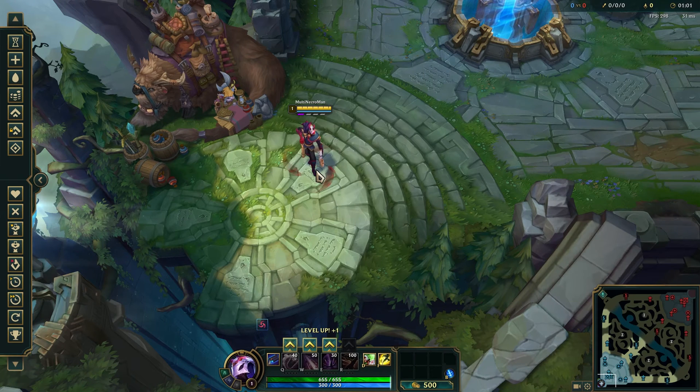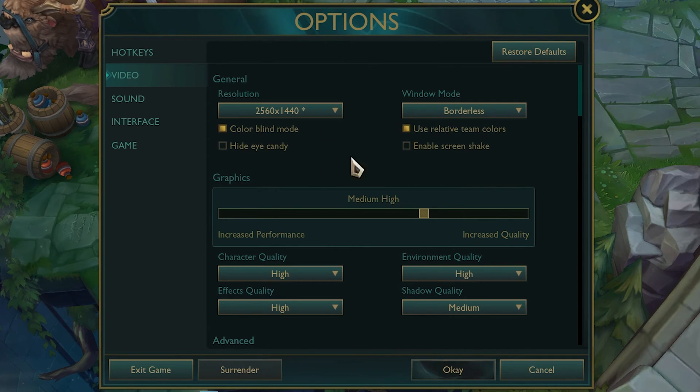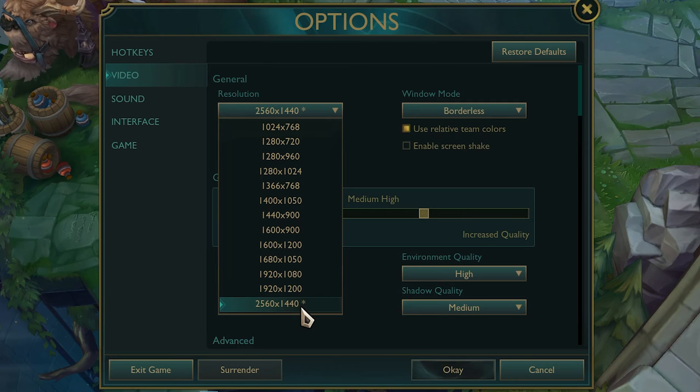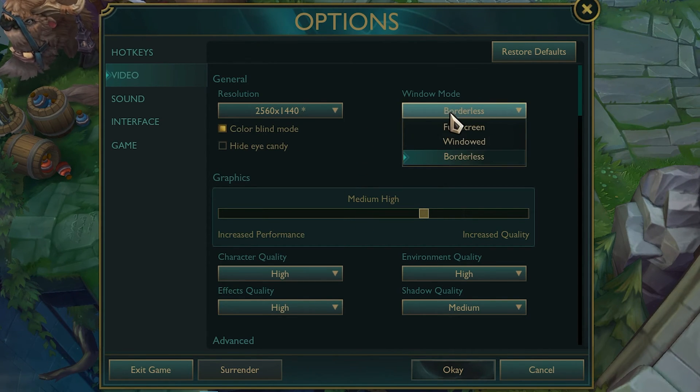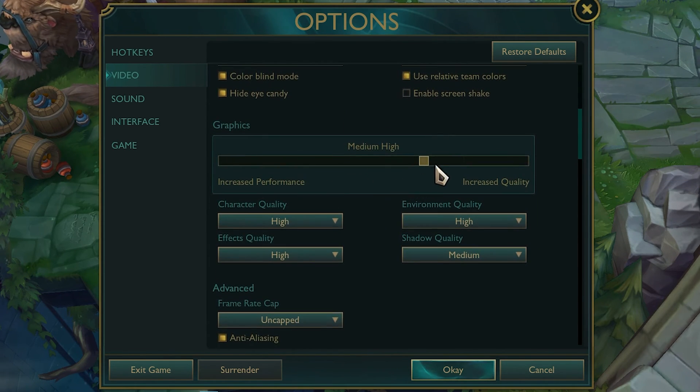Now jump into a game and press Escape to open settings. Set your resolution to the one with a star next to it — that's your optimal resolution. If you struggle with low FPS, downscale to 1080p or even 600x900. Set Window Mode to Full Screen for the best performance. Colorblind Mode is optional. Enable Hide Eye Candy and disable Screen Shake.